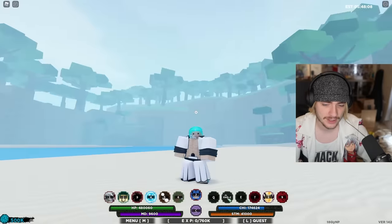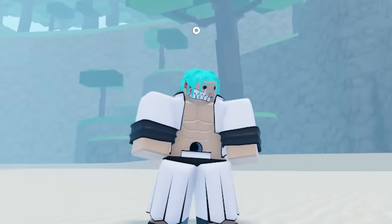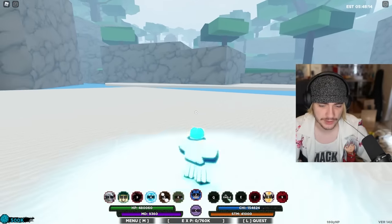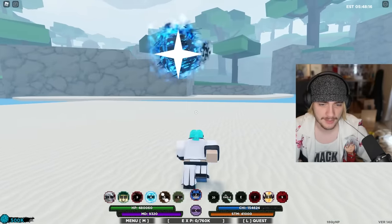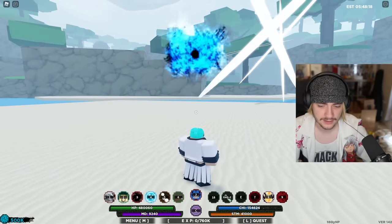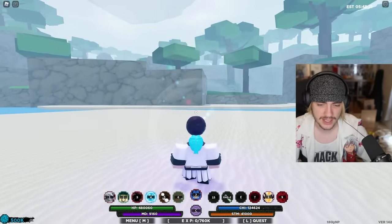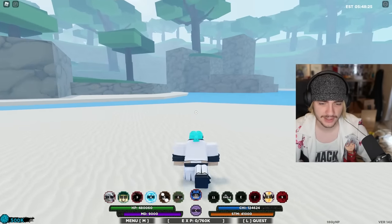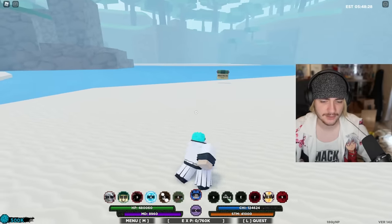Alright, form one — it's kind of ugly, not gonna lie. I got a hole in my stomach. We can do some slices. The Q is a little bomb, little baby bomb. There is no E on the first form. The Z shoots a little beast bomb. That's pretty sick. You got your slashes for your mouse one.